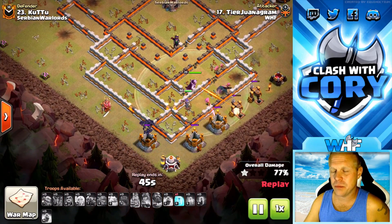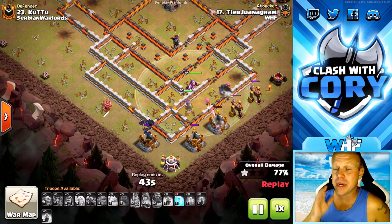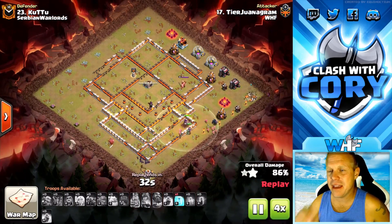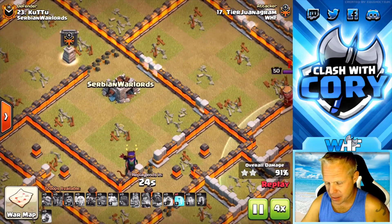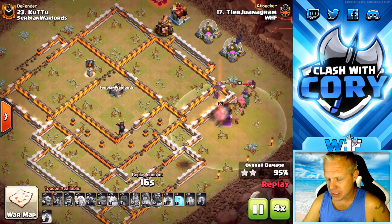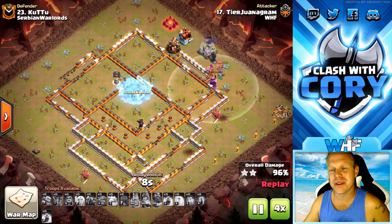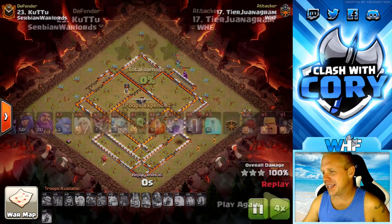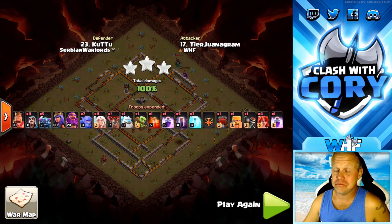Down at the bottom, that last wizard tower was actually taken out, but he had an ice golem for it as well, so he ended up with one extra freeze — never needed. If I know him, he's going to swag that right on the clan castle towards the end of the cleanup. Sure enough. I know him — that's my buddy. Nice work, Trevor. Let's go check out the next example of my favorite attack.